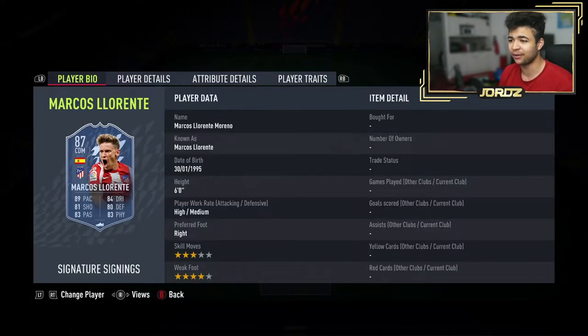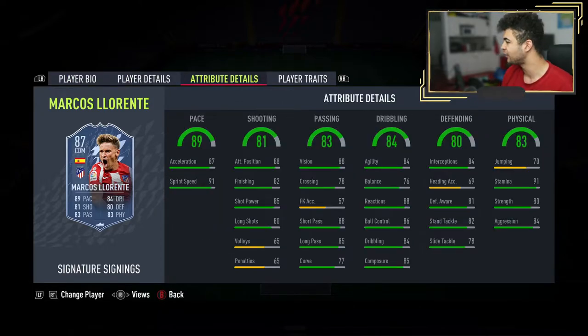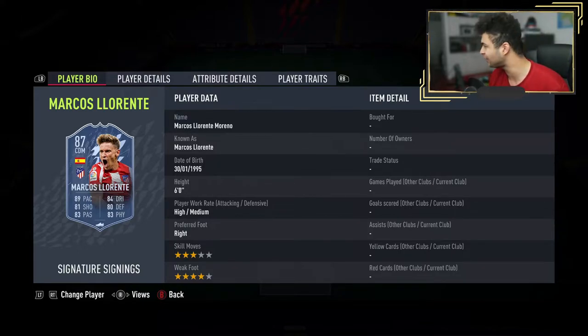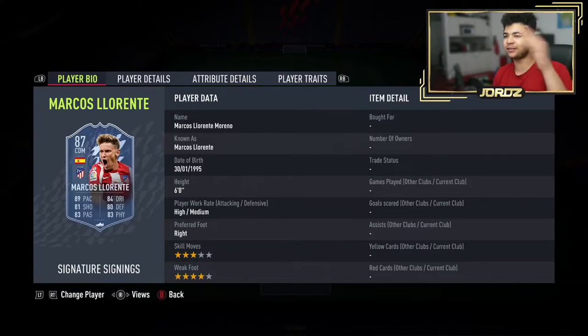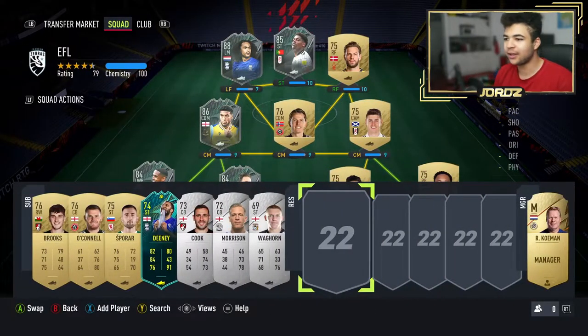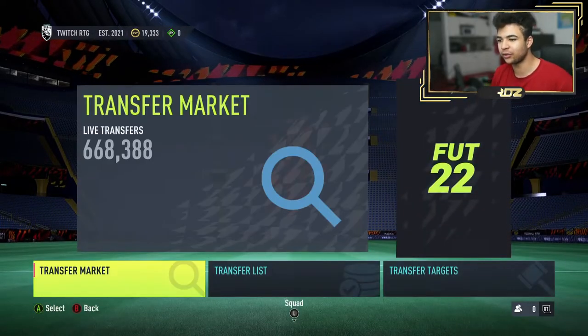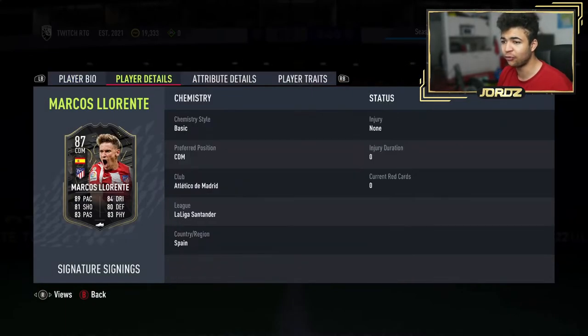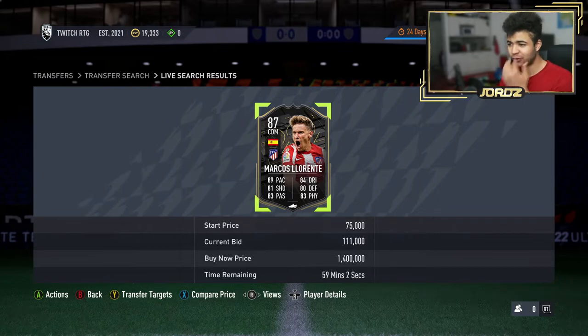The dribbling is great too based on the CPU AI. The card just looks so nice — I'd love to try and build him into my team or pack this card. If you guys can afford him, wait for his price to stagnate a bit, wait for it to lower before purchasing. If you buy on the hype you're going to lose so many coins. Give it maybe an hour or two, let his price find its level on the market. I did find one here with a bid of 111k but there's a 1.4 million price cap.